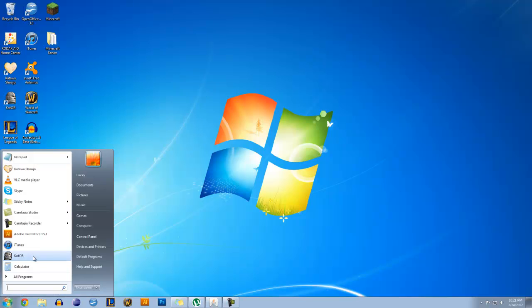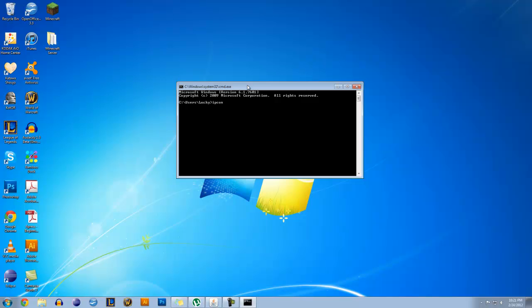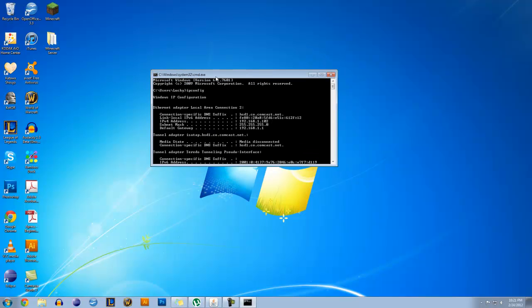So let's go ahead and get started, and open up command prompt. You're going to want to type in ipconfig, which we did in the last video on how to create the server and download all the necessary files. So if you are still lost on that part, we do have a video on that — go ahead and check it out.